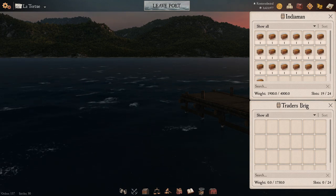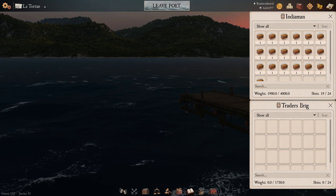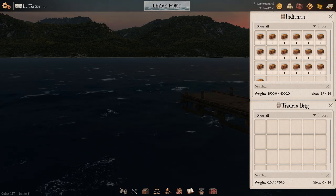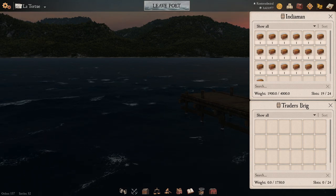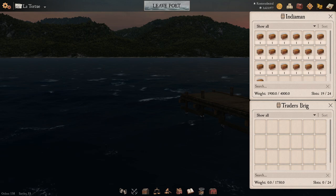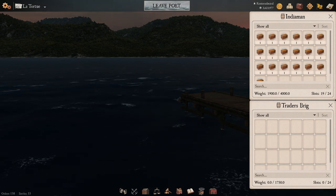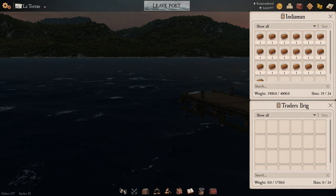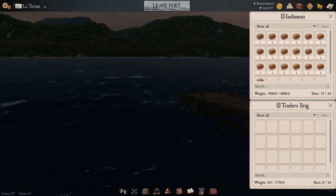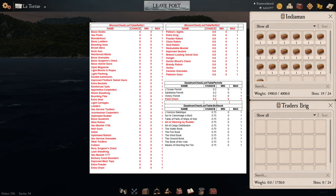Maybe the openings in Naval Action are not so exciting. We've got this addition of new chests - we had some chests in the past, now we have more different types: silver chests, mission chests, gold chest, dead man's chest, epic chests, paint chests. I've gathered lots of these chests. Sadly I only have two types today - mission chests and silver chests - from admiralty missions and epic events, 19 chests total.